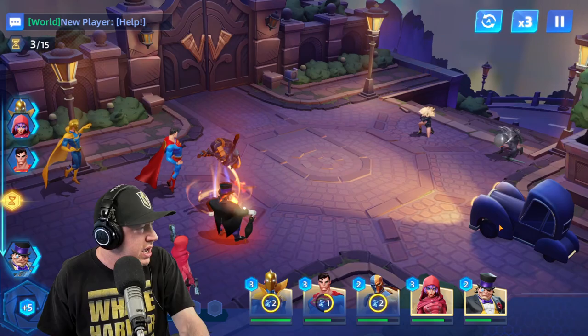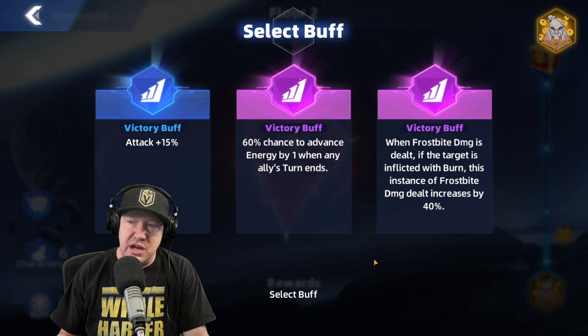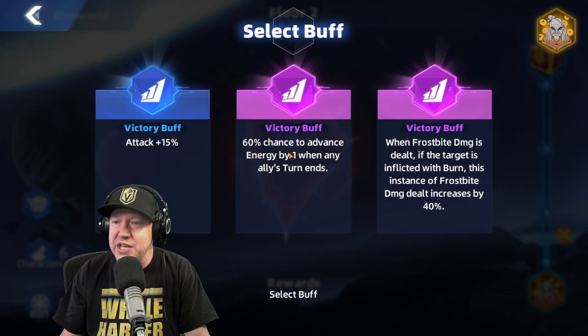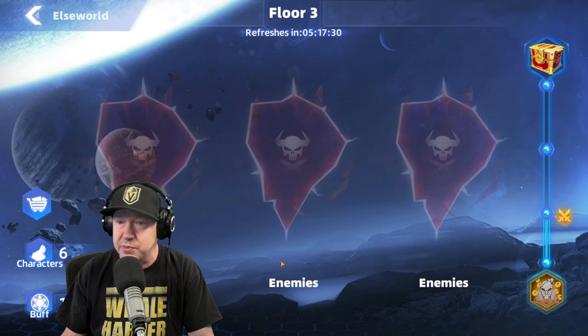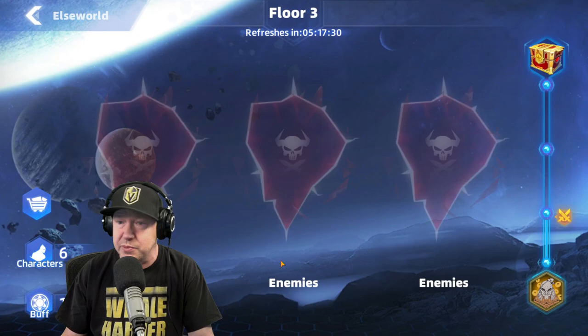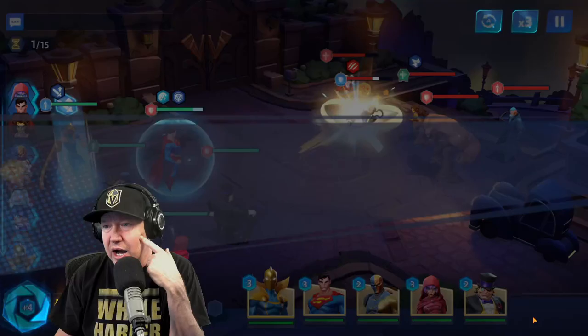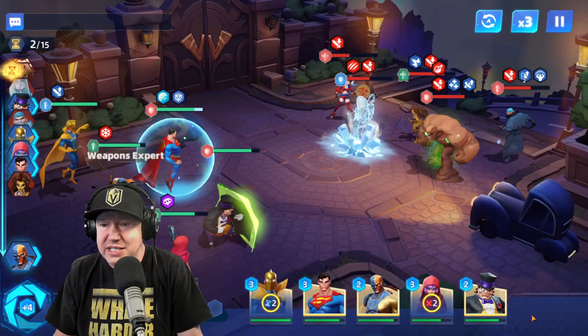We got a win. Moving to the next level, I choose between three buffs — blue is lowest tier, purple is epic, sometimes legendary. I pick 'advance energy by one when any ally takes a turn' in purple, which I've found good before. I'm trying to get through this quickly to show what the daily activities look like. From here we'll go to the story mode and convergence crisis, which are also rotating daily activities.